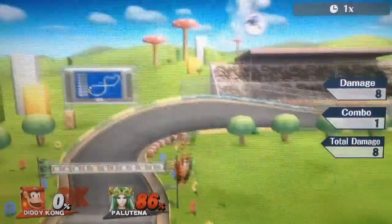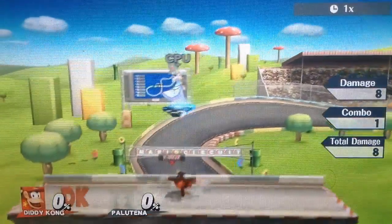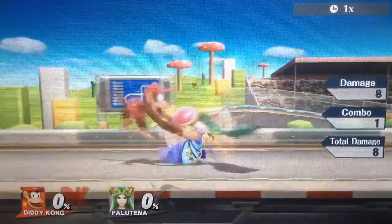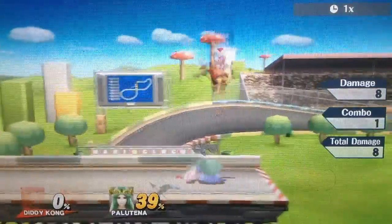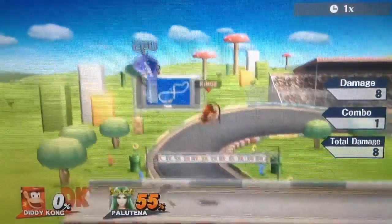Now I have to mention the infamous down throw up air — the 'hoo-ha.' Use this a lot at higher percents because it will be one of your main kill options. All you have to do is get a down throw, then double jump up air or single jump — however high they get. You can even chain up air into up air into up air, and it will do high damage. Do not forget to use this move.